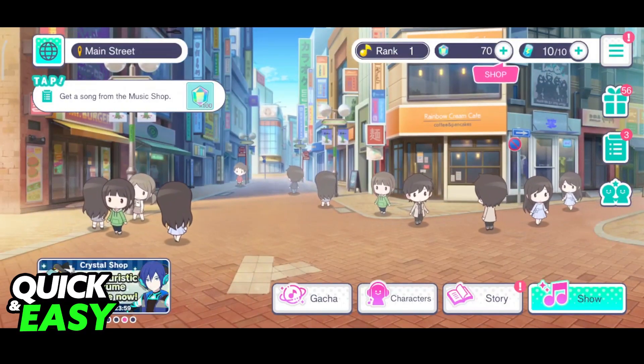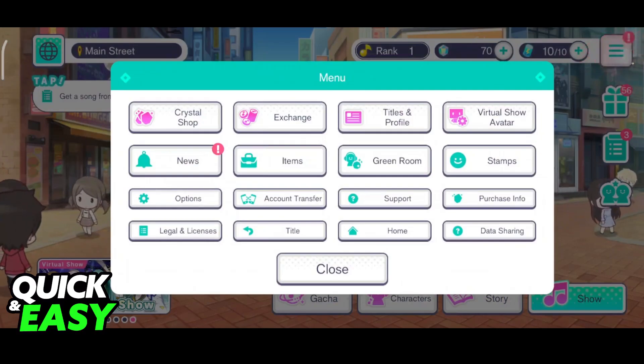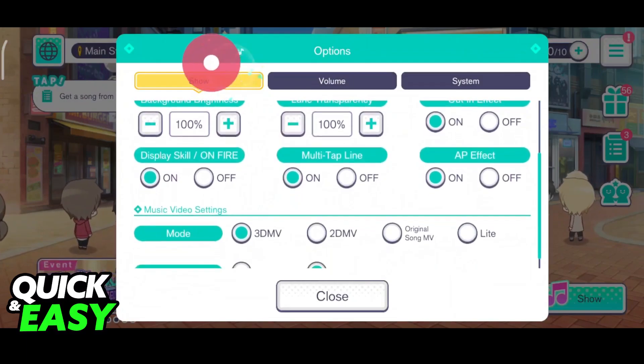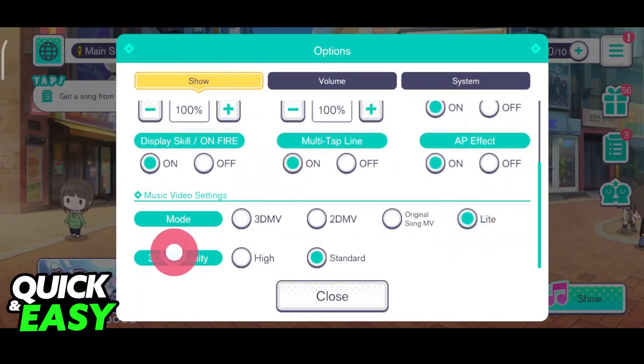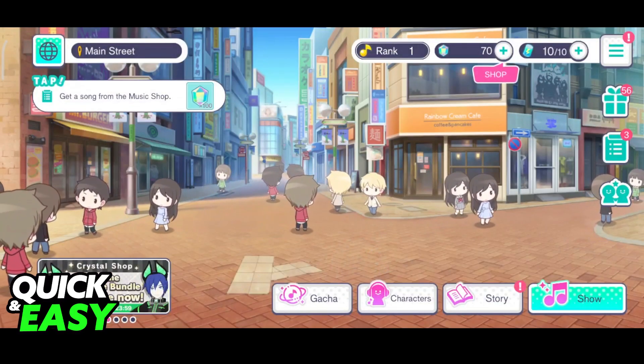First of all, if your phone is really low-end, access the menu at the three lines at the top right corner of the screen, and then go into the options. What you can change in the Show tab is lower the model to light and change the 3D MV to standard. This isn't going to do much, but it already contributes to lowering lag.